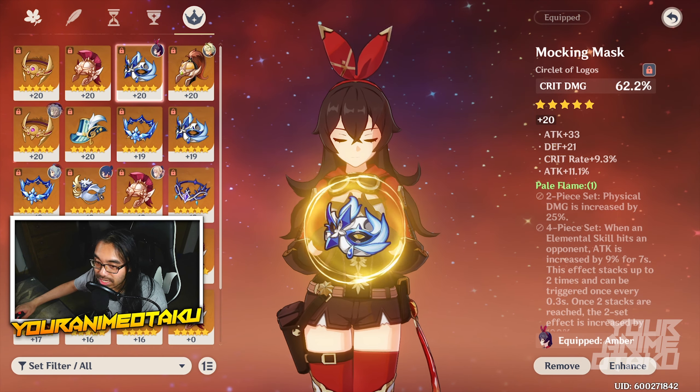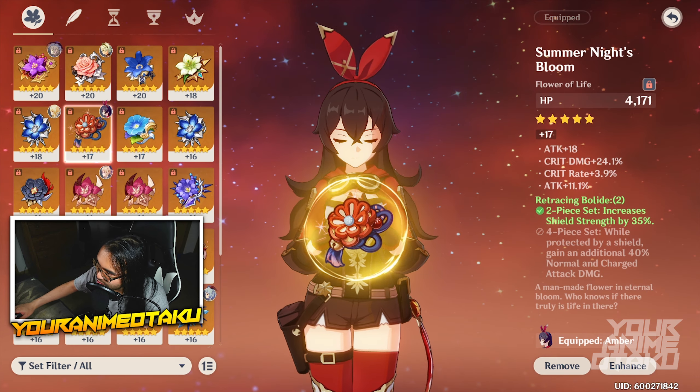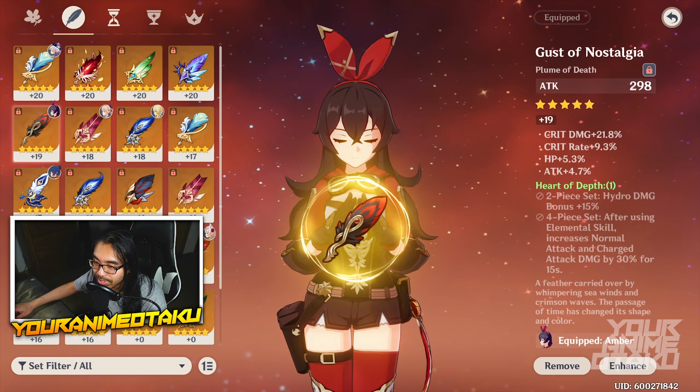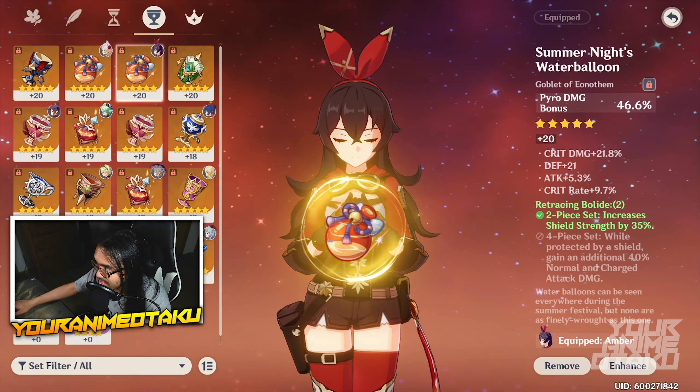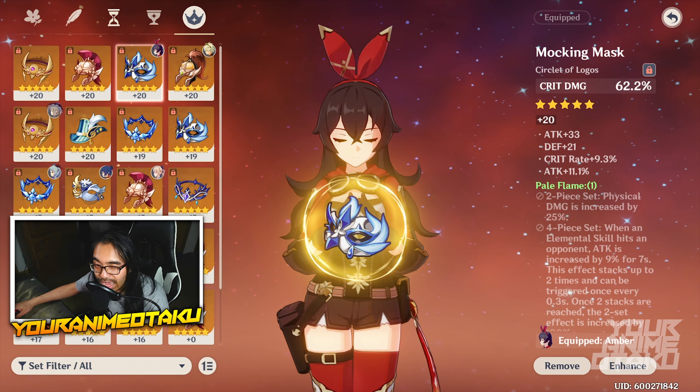What matters is that you get the substats you need and the right main stats, including your elemental damage bonus or physical damage bonus. When building Amber or any other character, look for high attack percentage, crit rate, and crit damage. Balance crit rate and crit damage depending on what you have — I'd suggest starting with a crit damage piece and working from there.